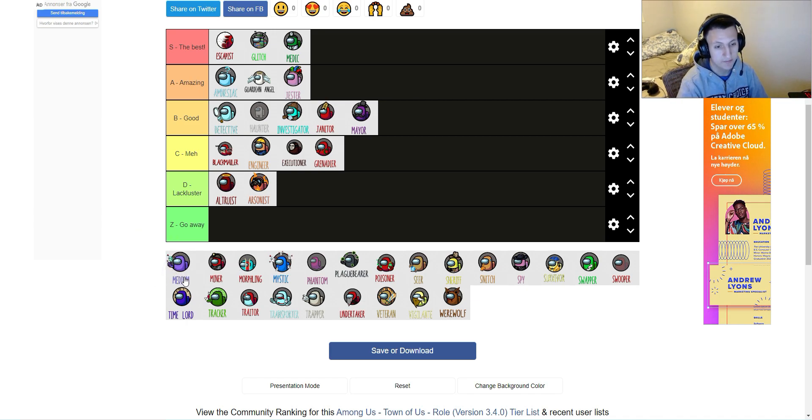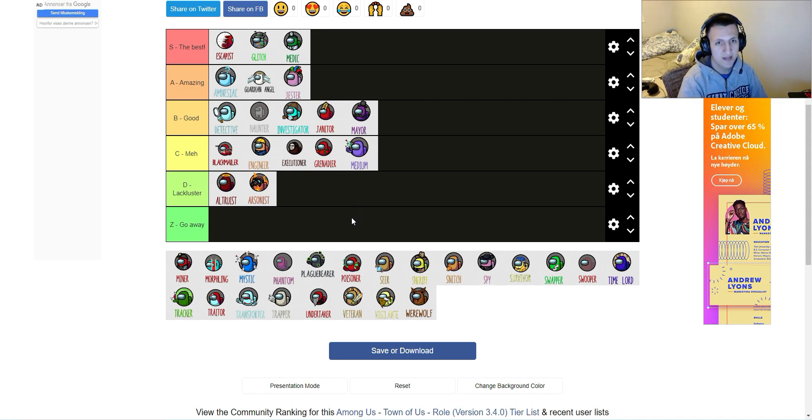Next one is the Medium. Once you use their active ability, you get to see the most recent ghost, so you can find the body pretty easily. The good thing is you can mix it up with Amnesiac and Mystic. But finding directly who the killer is is quite difficult — you know almost nothing about the timing. That's why combining with Amnesiac and Mystic helps, because those roles can tell you how long a body has been dead. I almost changed my mind, but I'm going to put it on meh. It's not that fun to play as medium personally. If you can figure out who the killer is from the ghost leading you, then yeah, medium can be pretty good, but I haven't found much success.